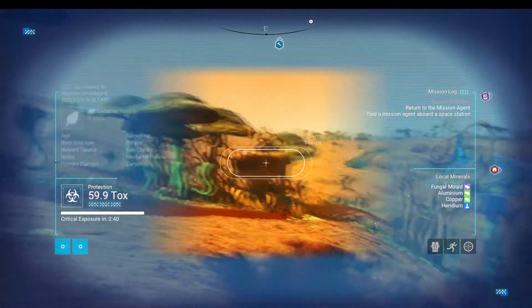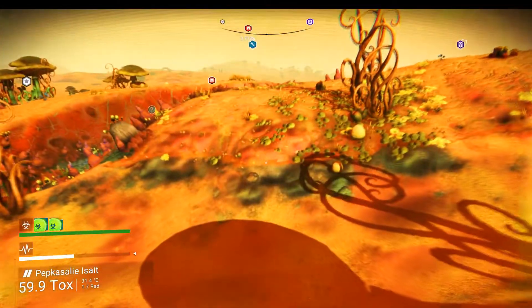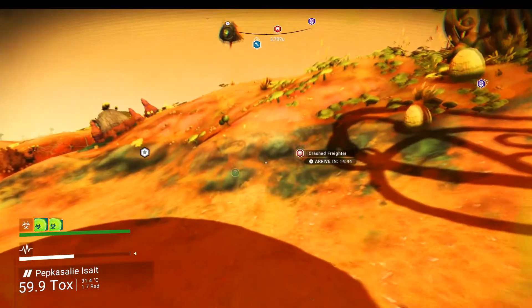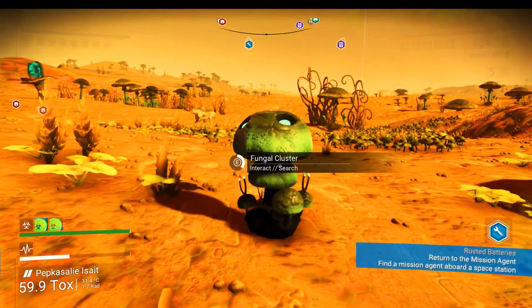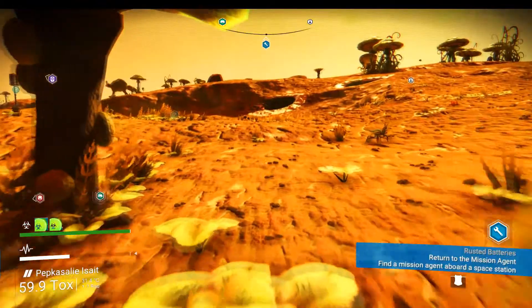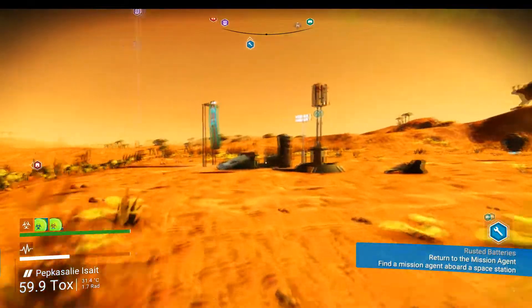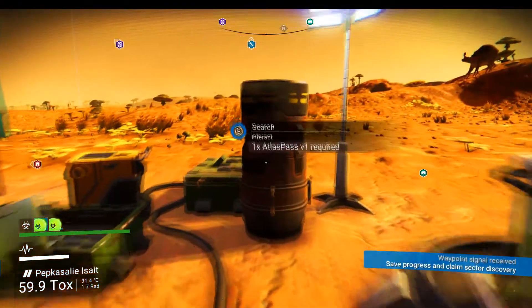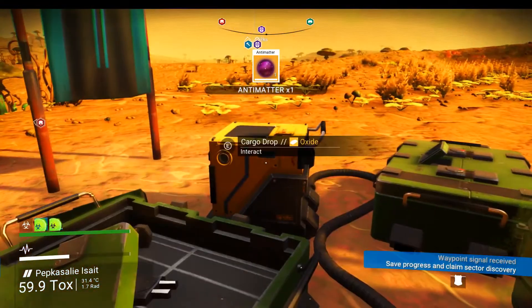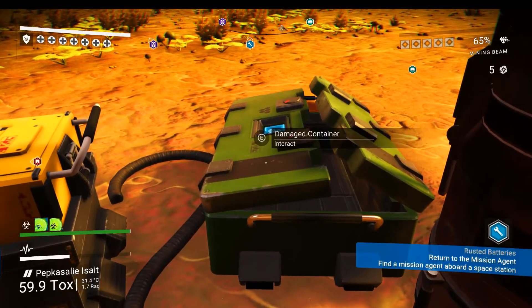I can't see any creatures. Some kind of base down there. I think what we might do is go underground for a little while and see if there's anything — any creatures underground. We've got some fungal mould. This is quite a nice planet actually. There's an Operation Centre — we could go and visit it. But there's a trading station here. I could probably sell off some of the junk I've accumulated.